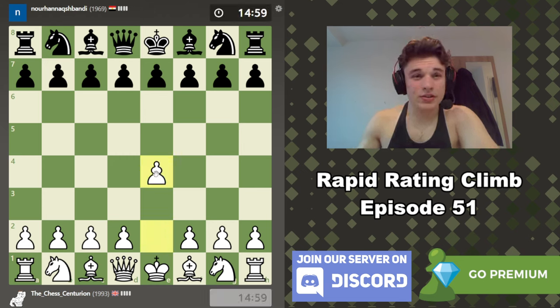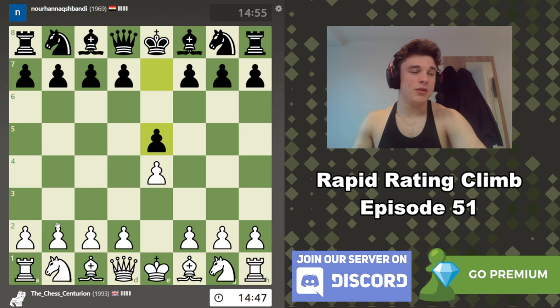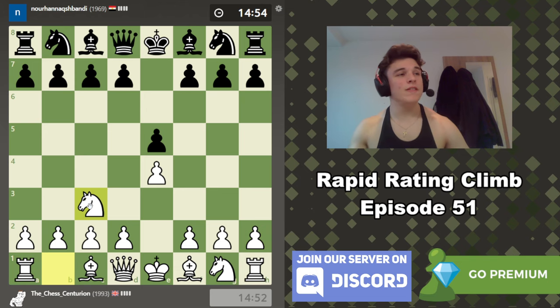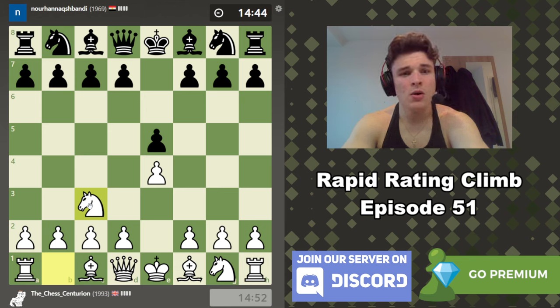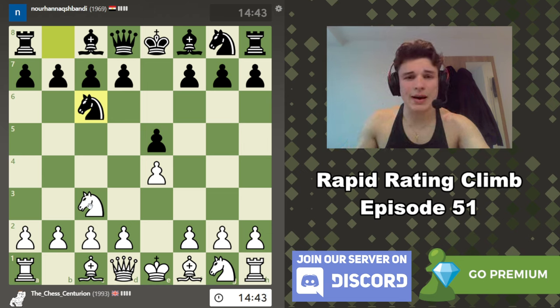Alright, we have the white pieces against Nohannakshbandy — if I've got that correct then I am actually a genius. And we have E4, E5. I think that flag is Egypt. Yeah, cool. It's Vienna — a Vienna game. This video will be getting added to two different playlists which I'd recommend checking out after this video ends: one being the Rapid Rating Climb playlist, and another being all the videos on my channel which feature the Vienna Game or Vienna Gambit.